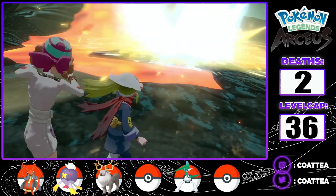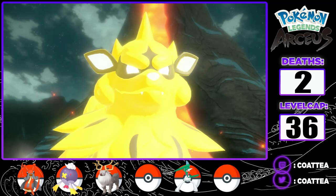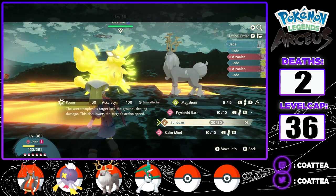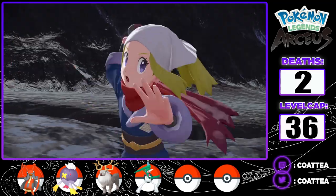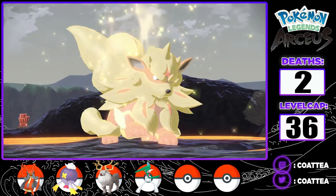After the battle, Arcanine gets struck by lightning, meaning it's time for one of the most challenging Noble boss fights in the game. Arcanine starts off the fight with a Crunch, doing over half of Jade's HP. Luckily I get to attack twice in a row and can finish off the Arcanine with multiple Bulldoze, getting the final blow to end the battle and return Arcanine to normal.